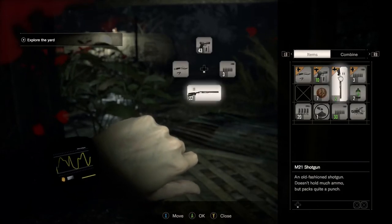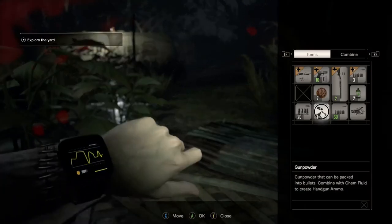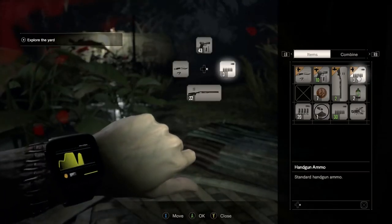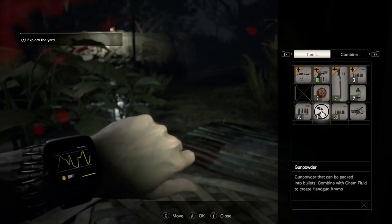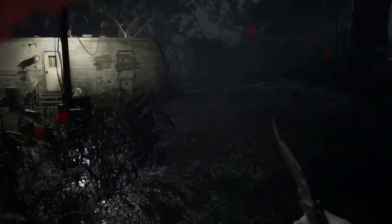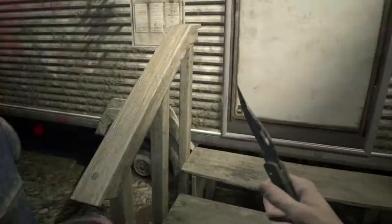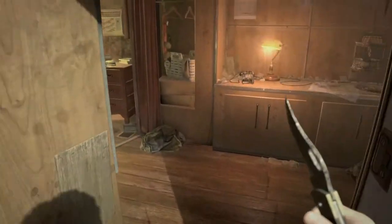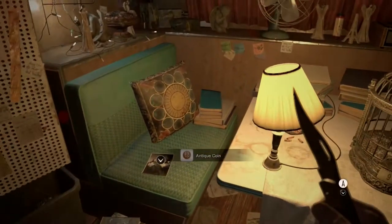I strongly recommend getting the shotgun and letting that carry you through most of the game. If for whatever reason you don't want to get the shotgun, you could probably avoid taking the scorpion key — the only doors it opens are a shortcut and the room with the shotgun. There are no other important items behind that door, so you could ignore that key and save yourself an inventory space.